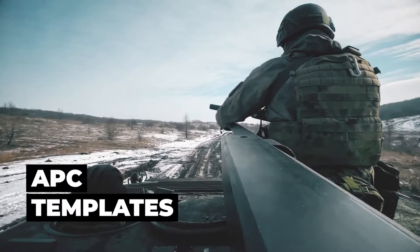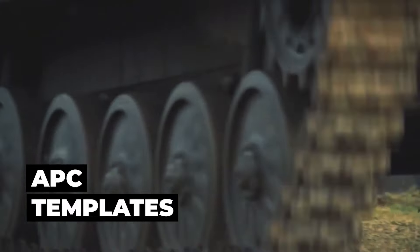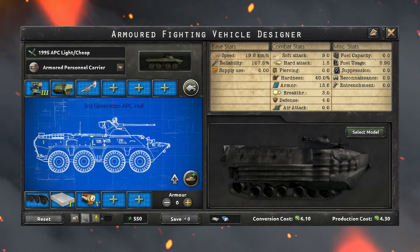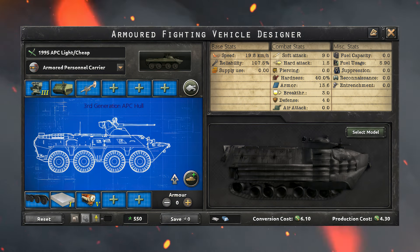APCs are best at being an armored anti-infantry unit. When added to other designs they massively increase soft attack while increasing armor as well. The first design is very cheap and made to give speed, soft attack, and armor for low cost. These are easy to mass produce for even smaller countries and are very cost effective. If you want to make a better version, add more modules, but keep in mind the cost will rise very quickly.